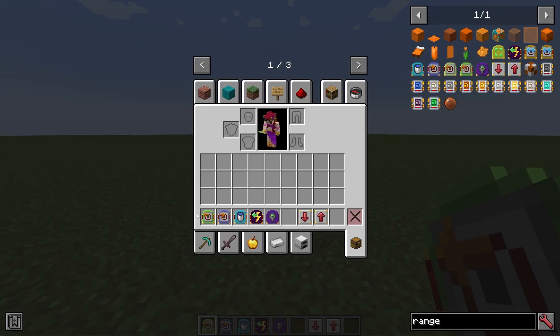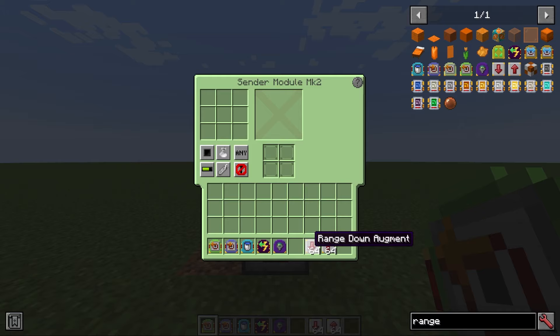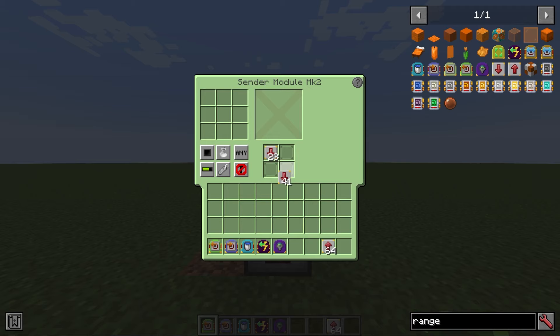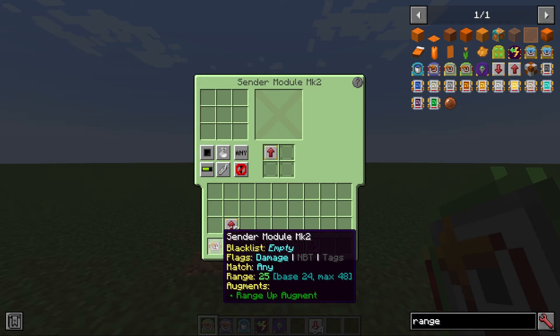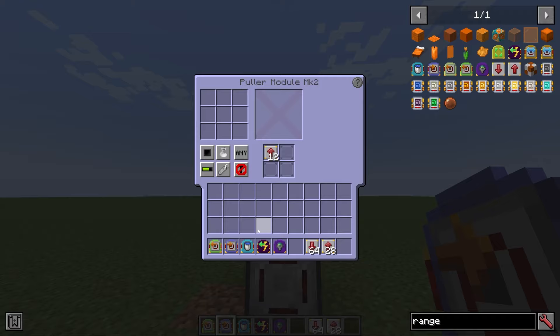You may have noticed that many modules have a range value showing a base value and a max value. To change that value, you use the range down or range up augments. Insert a range down augment and the range goes down; you can reduce it all the way to a range of one. Range up augments each increase the range by one up to the specified maximum for that module. With a max range of 48 for the sender and 24 for the puller, a single router can move items that are as far as 74 blocks apart, making it extremely powerful for moving items between farms and storage systems.